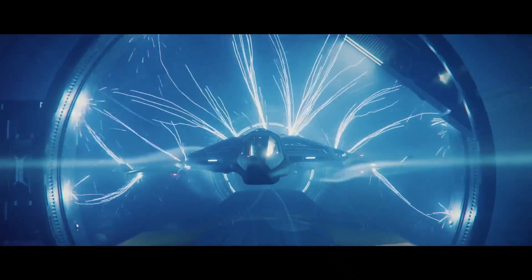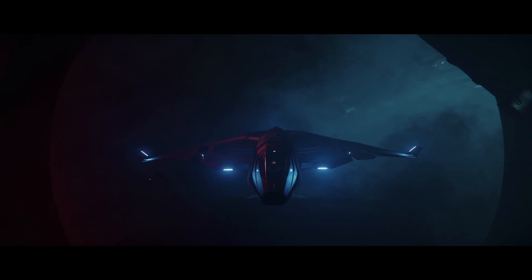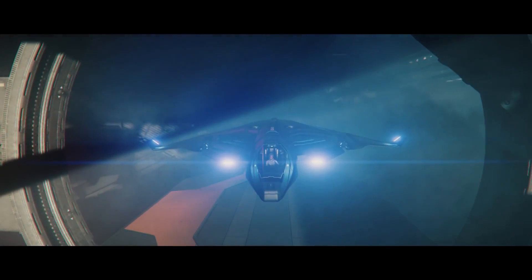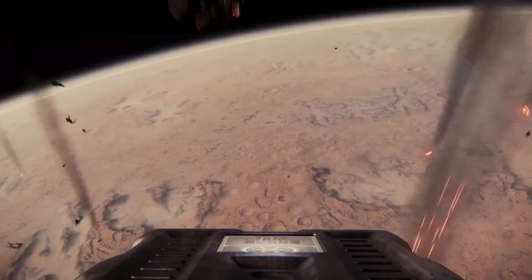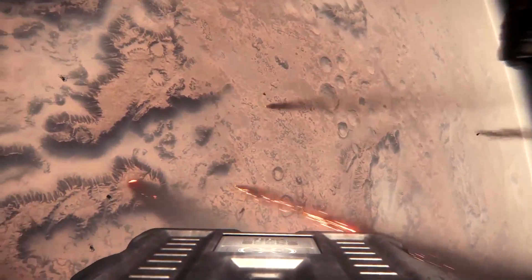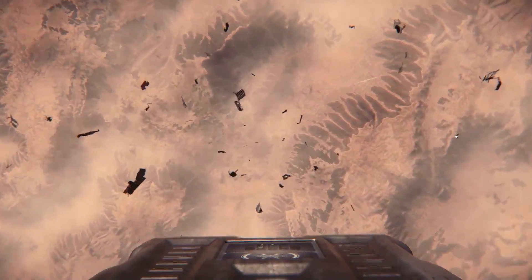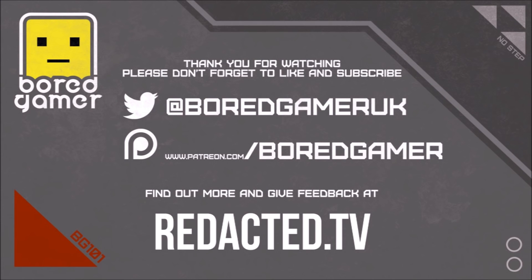Every month we give away a ship — for October it's a Constellation Aquila with Urza Rover and P-52 Snubfighter, donated by featured org Stellar Enterprise. Links below if you're interested in joining them. All you need to do is be subscribed to my YouTube channel and comment on any of my Star Citizen videos during that month. A special thank you to my Patreons for allowing me to create the content I do. If you're interested in becoming one, there's a link to Patreon below. Please don't forget to like and subscribe, and I'll see you in the verse.